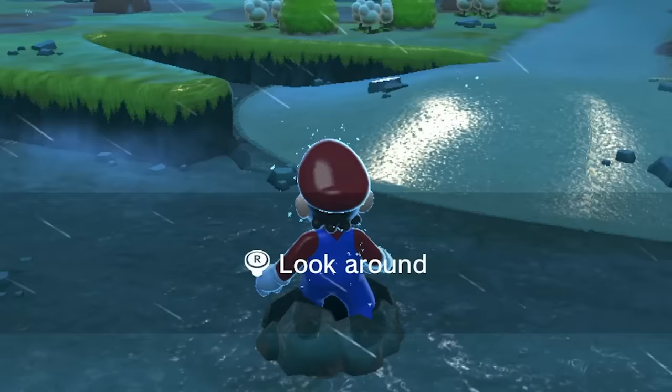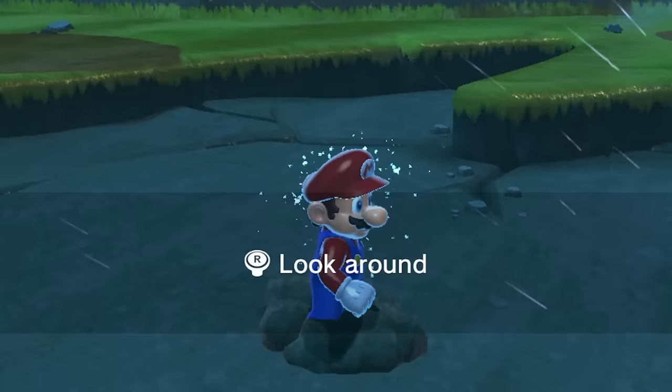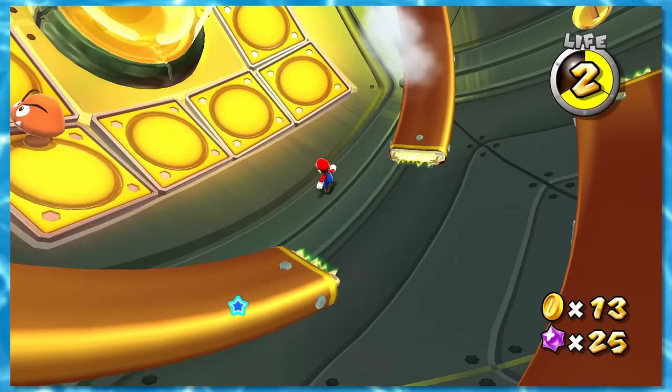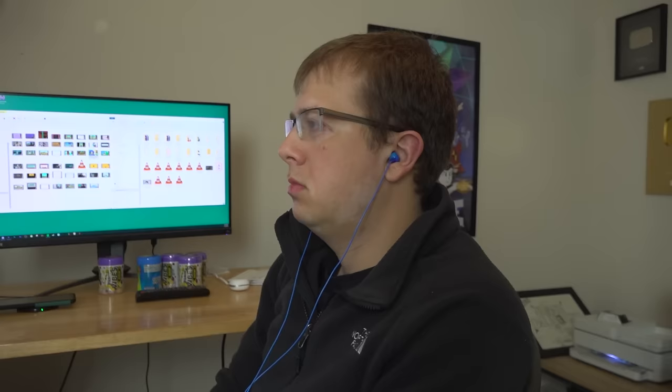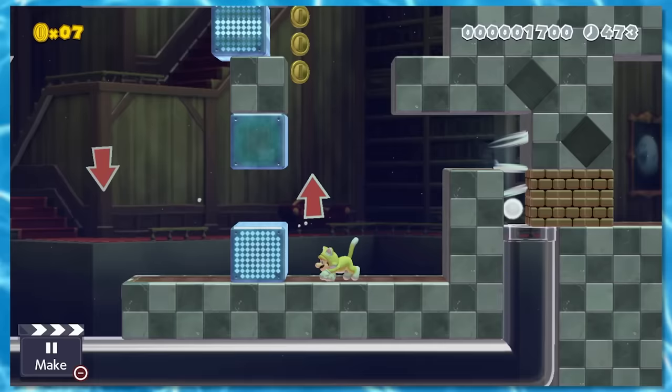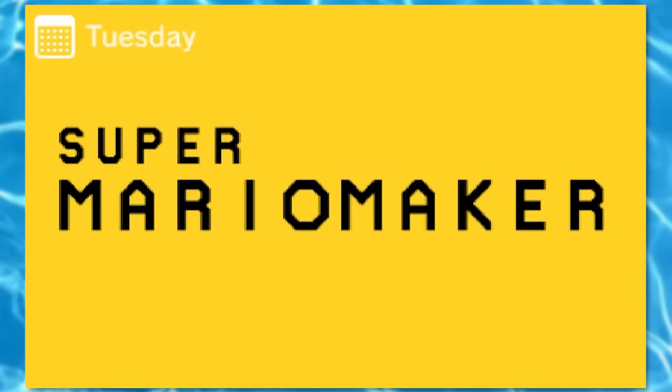And then there's Bowser's Fury. That's every mainline Mario game. But I don't think you're convinced that I really hate water, so I'm gonna keep going. You guys remember Super Mario Maker? Of course you do — you're watching a guy avoiding water in Mario games and you're five minutes into it fully committed. What's wrong with you? This game's pretty easy though — just build a level without water. Crazy idea. And we can do the same thing for Super Mario Maker 2.